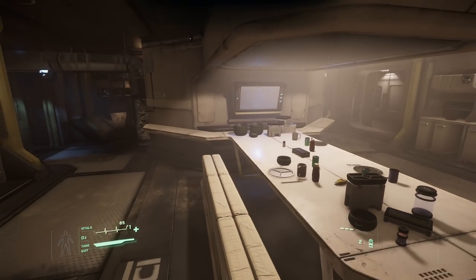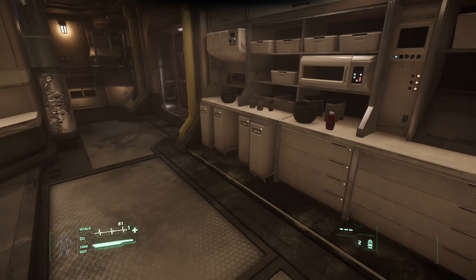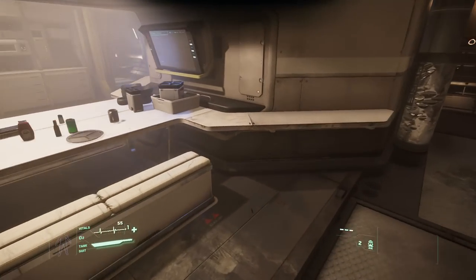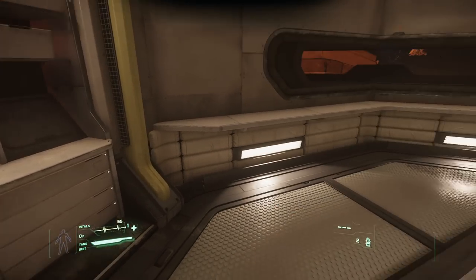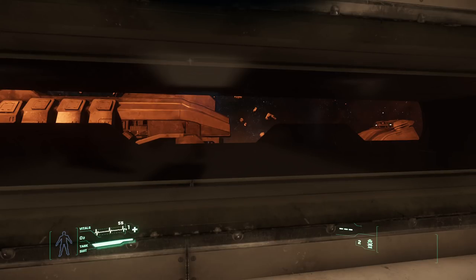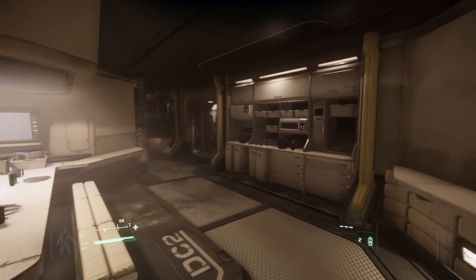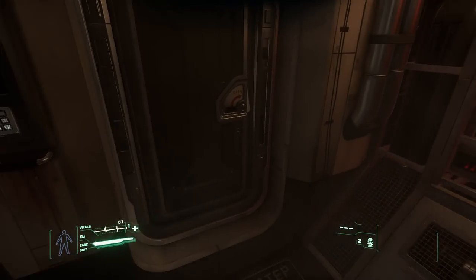Down this way there's a canteen area — you can sit in all the seats. If you hire AI crew, they'll be wandering around doing their own thing, manning the stations and so on. There's a nice view out the window — not great visibility but it adds to the environment.